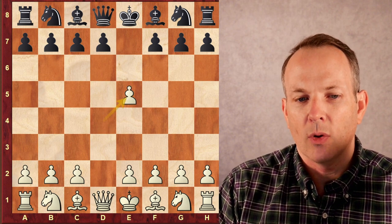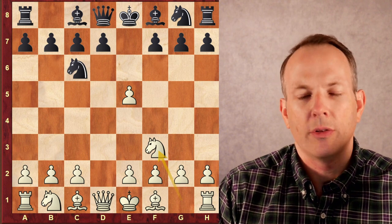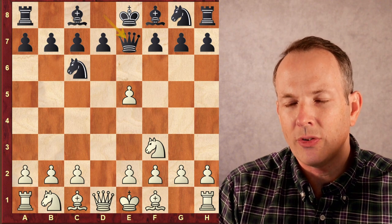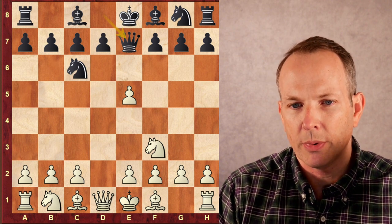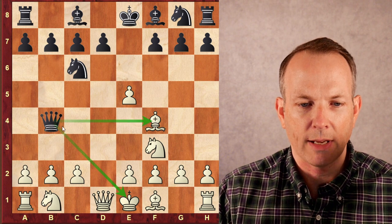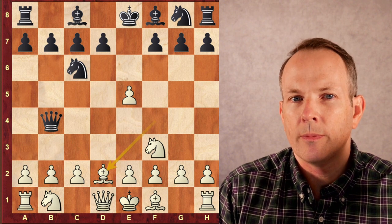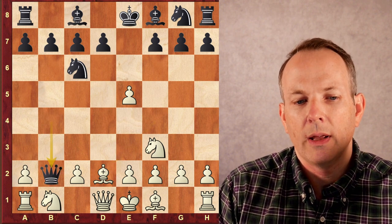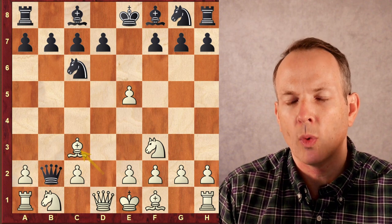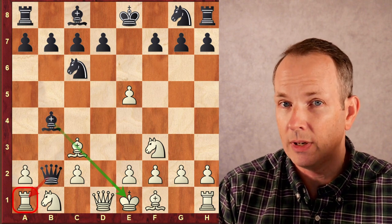And it's based on this idea: white takes on E5, which is what Andrea did, knight C6, knight F3. Here's the trick — basically it's just one trick for this entire opening. Black plays queen to E7, and when white defends the E5 pawn, which is attacked twice, by playing bishop to F4, black plays queen to B4 check, which delivers check, attacks the bishop, attacks the B2 pawn. White responds with bishop to D2, and black plays queen takes B2. Then white plays bishop to C3 to kick the queen away. But there's one last trick: black can play bishop to B4, which pins the C3 bishop to the king, so it cannot capture the queen.